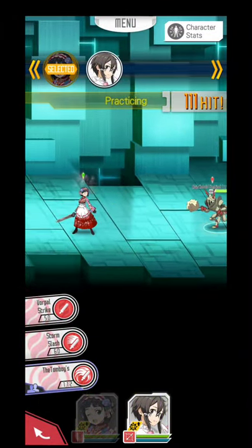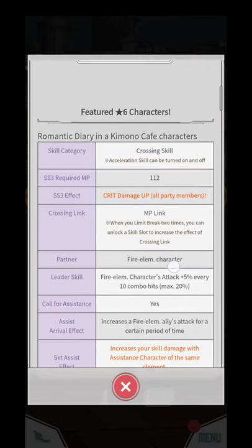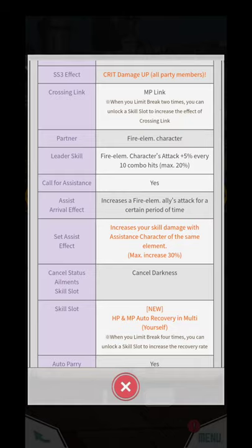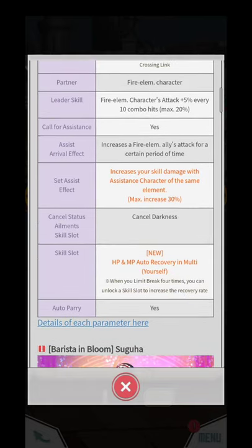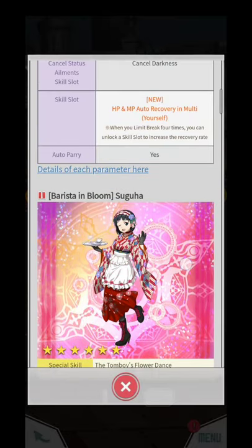Okay, I'm gonna show you guys the status. Right here guys — skill category is crossing skill, MP 112, SS3 effect critical damage up all party members. That's actually nice. The crossing link is Ember Link — that's pretty nice, I'm looking for Ember Link but I don't want to scout it. Partner fire element character, cover scene — set as its effect increases element okay, cancel darkness. The skill slot HP and MP recovery in multi yourself — that's actually nice. Auto pair — yes. That's very nice. I kind of want to get Suguha but I don't know.